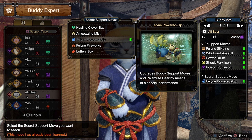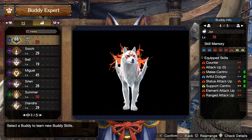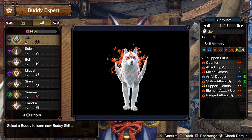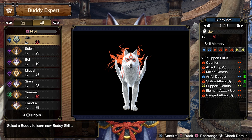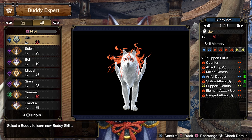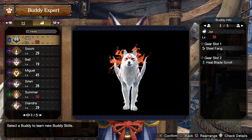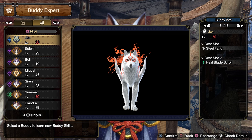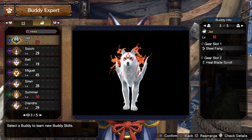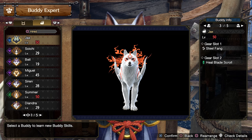The feline powered up will make my palamute use his abilities more often. As you can see with the palamute, I swapped off my damage encounter for support centric as well, just so he uses his abilities more often, as well as status trigger up or status attack up. More importantly, I changed him to the steel fang, which is the thing that grips onto the monsters and distracts them for a while, as well as a heal blade scroll.